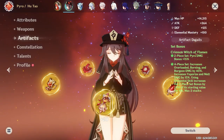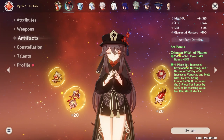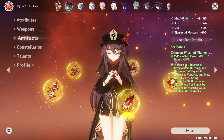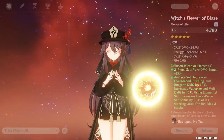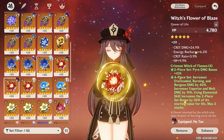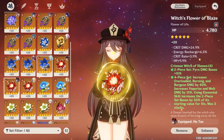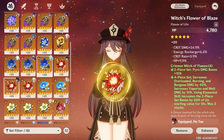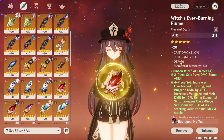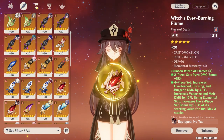So we'll go into my artifacts here. Obviously her best in slot is 4-piece Crimson Witch of Flames, but I can bring up optimal stats later. In terms of what I've got on her right now, I'm running this flower — almost a perfect piece. I think it could be better if energy recharge were swapped out for EM, but very good stats. HP is useful. This feather piece is perfect — HP% could be defense instead, but still very good. It's a 35 crit value piece with 40 EM.